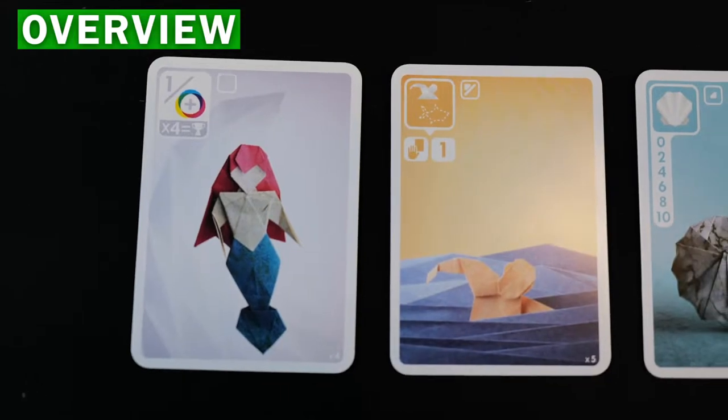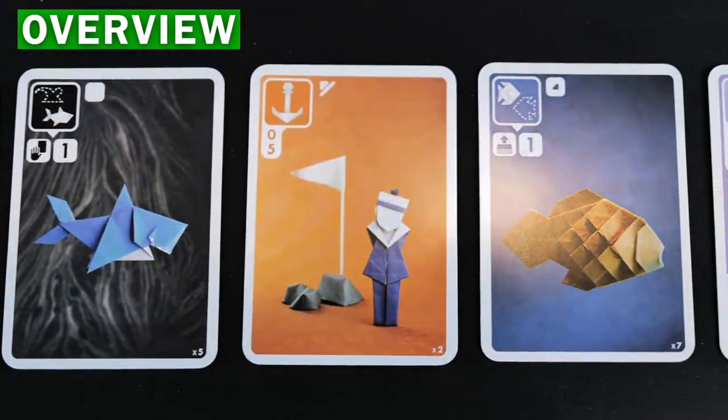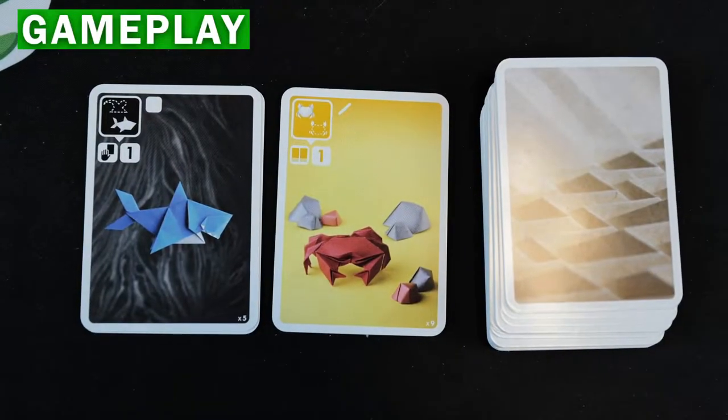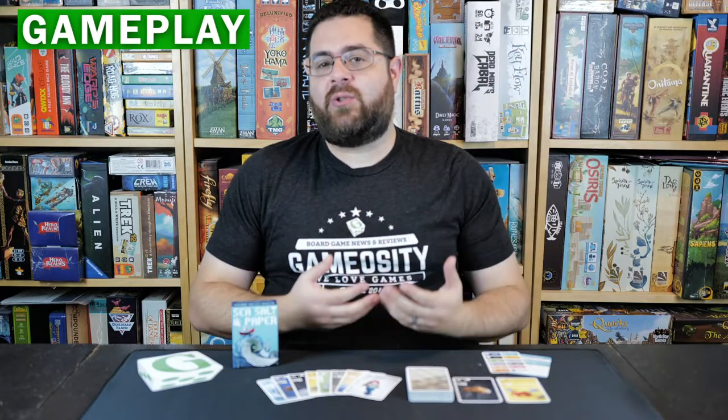Sea Salt and Paper is an absolutely beautiful set collection and card drafting game where players will gather cards into their hands and in their tableau in order to score points and activate different abilities. On your turn you'll be adding cards to your hand either from the top of the deck or from one of the two discard piles, and each card is from one of the different suits in the game and all of them score a little bit differently.